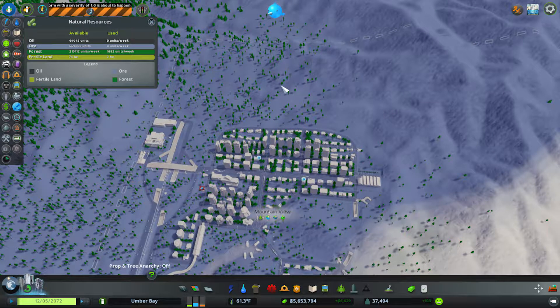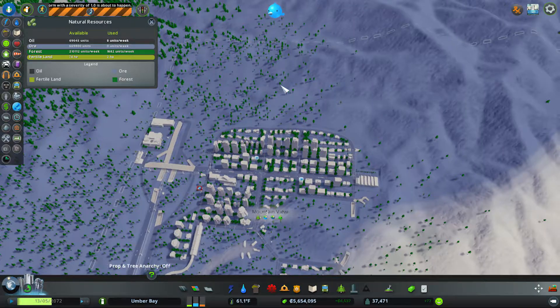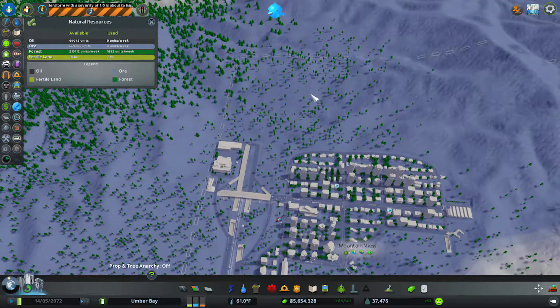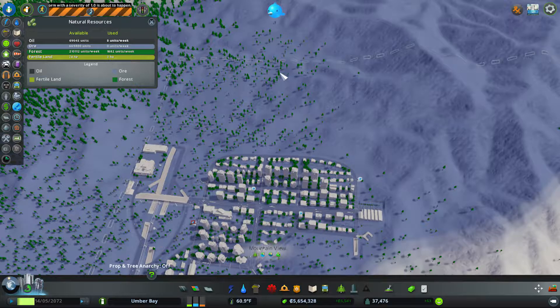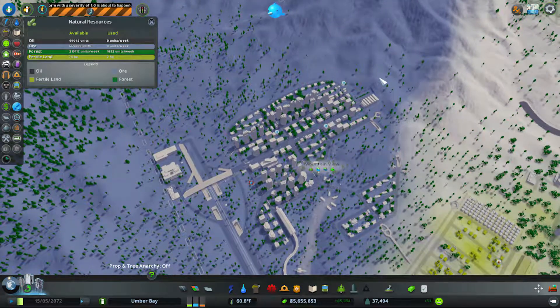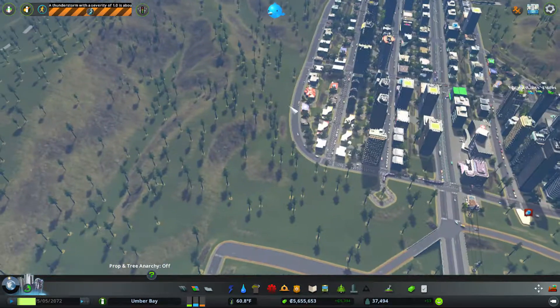Definitely low density over here. This kind of bugs me — the cut out makes sense, the fill-in not so much. Just some light taps to make it look a little less filled-in, even though that's actually literally what I'm doing right there — filling it in with dirt.